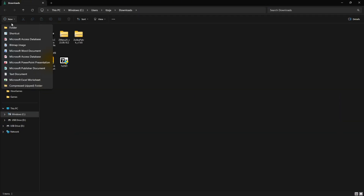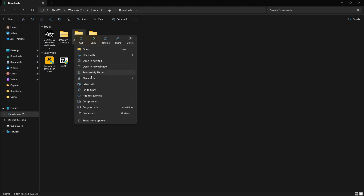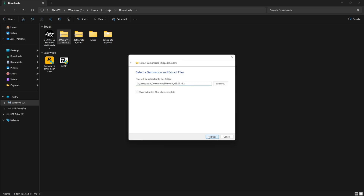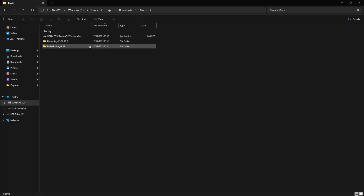To keep things organized, create a dedicated mods folder. Unzip Zolica Patch and ZMenu. Delete unwanted files and move all required files into the mods folder you just created.